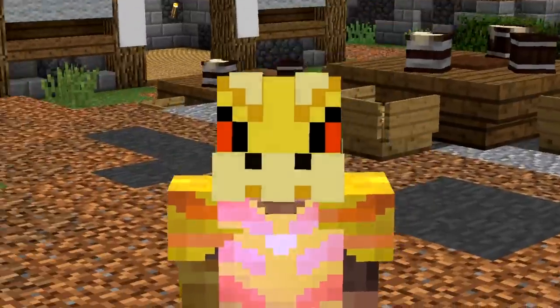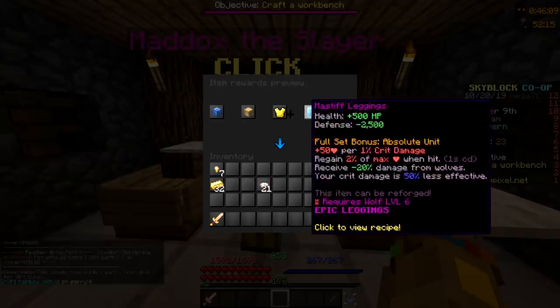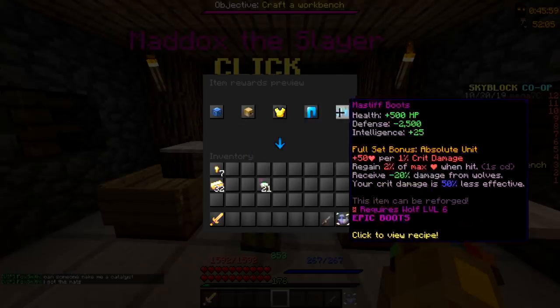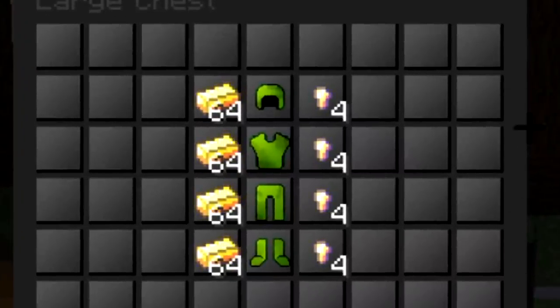After grinding for around a day or two, I finally decided to get Wolf Level 6. For those who don't know, Wolf Level 6 gives you pretty good things such as the Mana Fluxer, which I'll be working for in a bit, and of course Massive Armor, which is the armor that gives the most HP. We have exactly enough materials to craft it, so let's go ahead and do it.